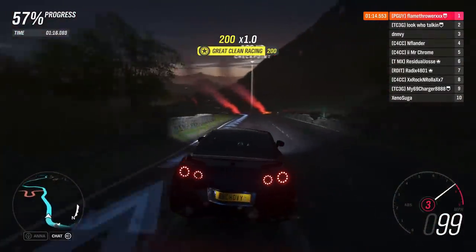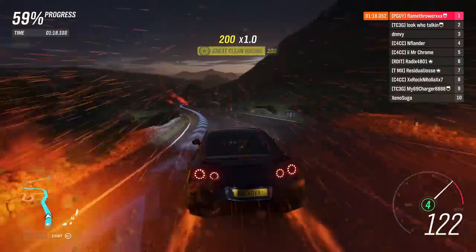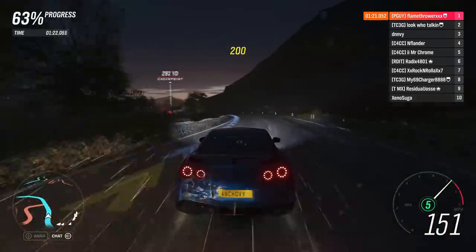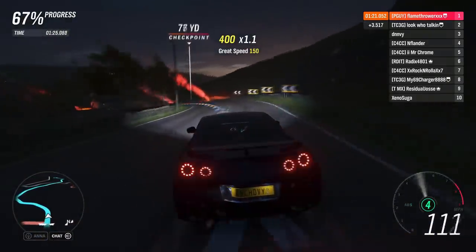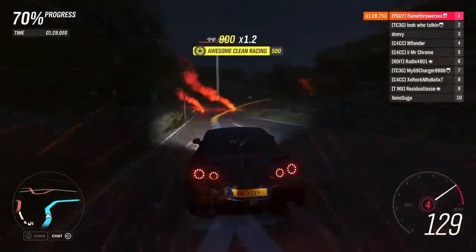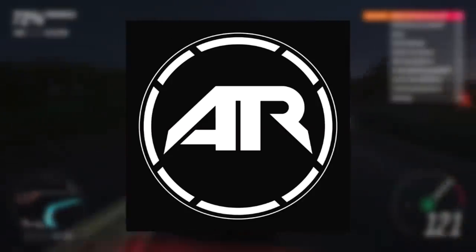The 2012 Nissan GT-R is the number one car to buy if you are a quote-unquote JDM car YouTuber — especially if you make Forza and racing game related content, and have a fan base with an average age of 9 to 12, and your YouTube channel name is 'I Am 12 Gaming.'